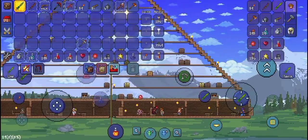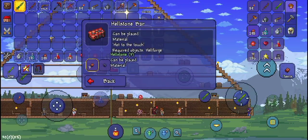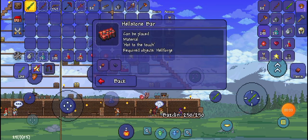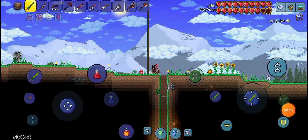Let's go to the guide here. Yes, we need one Obsidian for three Magma Stone bars. So let's head back into the caves to get some Obsidian.